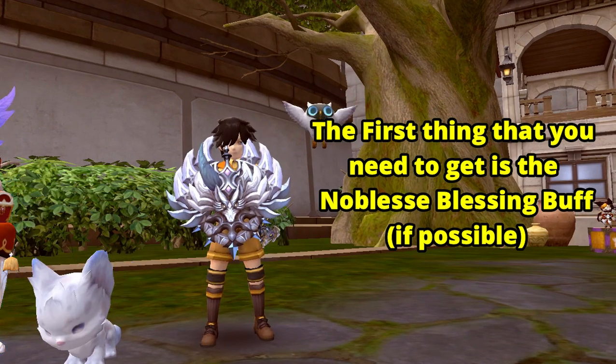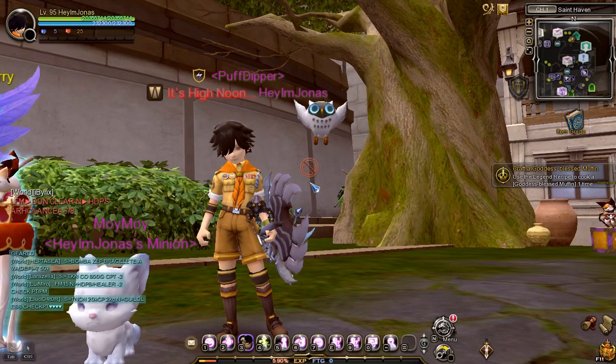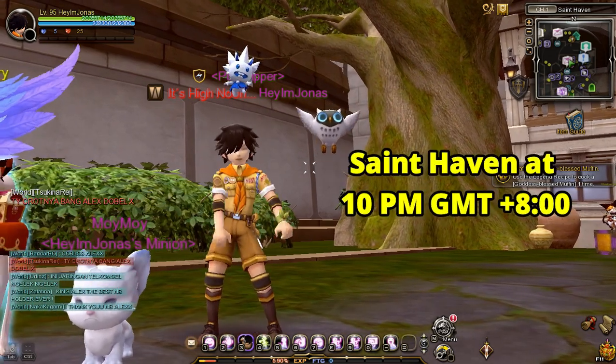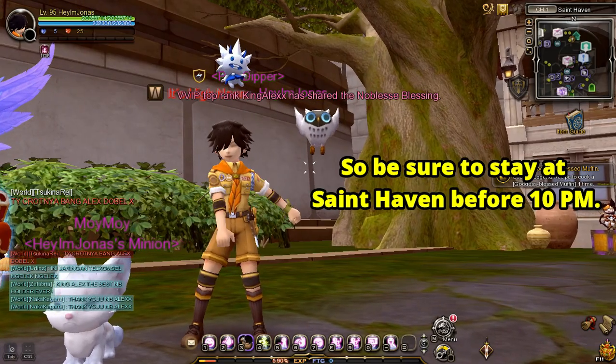The first thing you need to get is the Noble's Blessing buff. The NB buff will boost the drop rate chance of gold by plus 50%. As of August 2021, the current NB schedule is in Saint Haven at 10 PM GMT+8, so be sure to stay at Saint Haven before 10 PM.